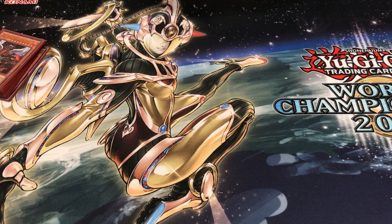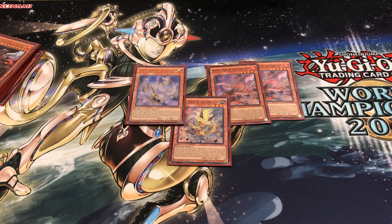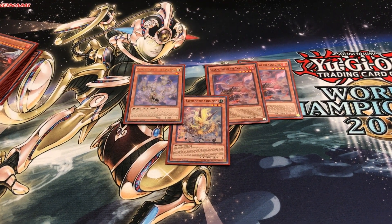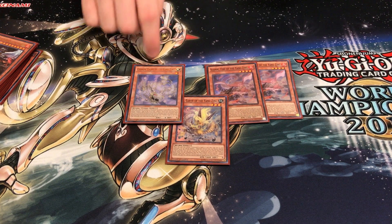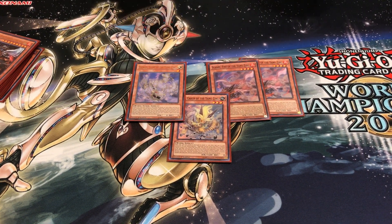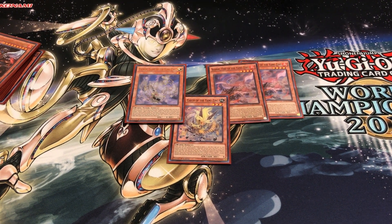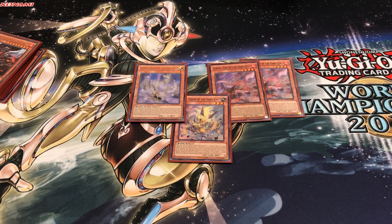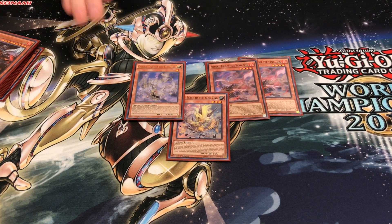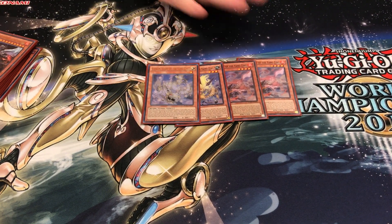So that's it for the True Kings. Yang Zings: two Swordswoman, one Beyond the Pendulum, one Qilin. Not really much more to say here. I contemplated playing a second Qilin because it was really good, but you don't really need it. I think this ratio is correct — I don't think there's a real change to make unless you're starting to play a far more Yang Zing heavy variant. But if you're just playing Dinosaur True King stuff, I think this is the correct ratio.